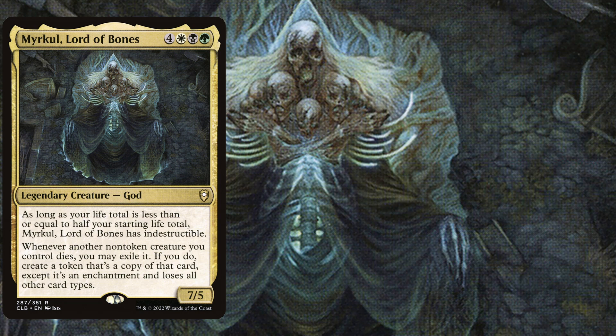We pretty much neglect that point of Myrkul because we are interested in his triggered ability. Whenever another non-token creature you control dies, you may exile it. If you do, create a token that's a copy of that card except it's an enchantment and loses all other card types. This means we are able to recycle our powerful creatures into enchantments, playing creatures with powerful repeatable effects to leverage their power into our win con.